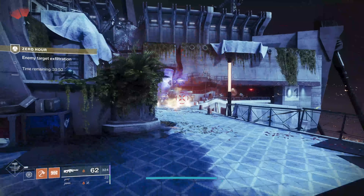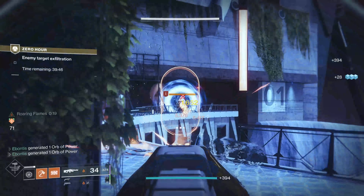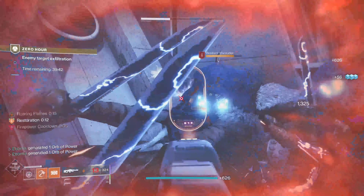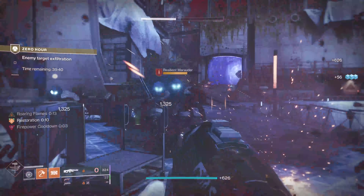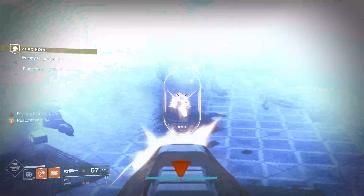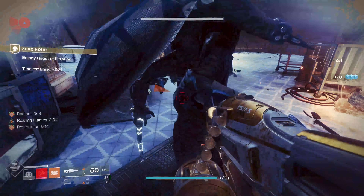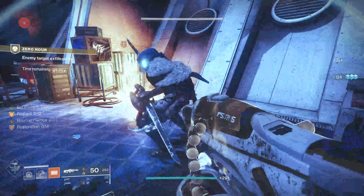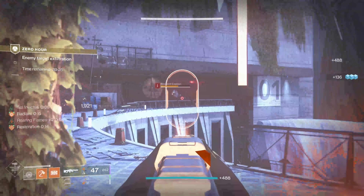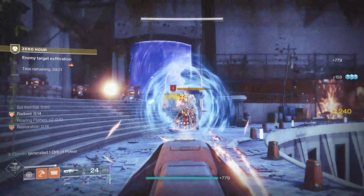When you start here, throw a grenade to start cooking everything a little bit. Take care of your snipers that are going to be over there. All of these guys do hurt a little bit — try and use this wall for a little bit of cover. I'm not going to do this the most efficiently possible, but I do want to show you guys what you can do over here once things start cooking.